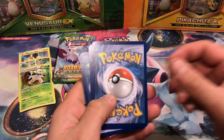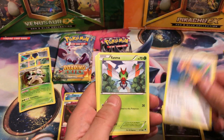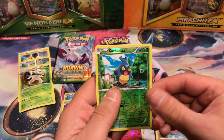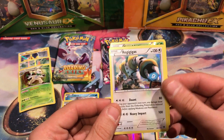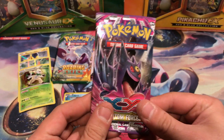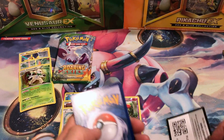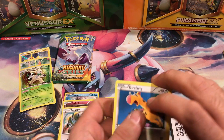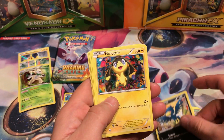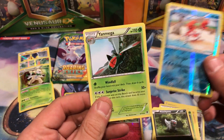Next up, Phantom Forces. I think last time we got so many EXs, I can't even remember how many, but it was pretty intense. If you haven't seen any of my other Target openings, feel free to check those out. And while you're on the page, a Holographic Regigigas appears. Feel free to subscribe and watch my other videos. So we have a Girafarig, Dimension Valley — damn it, I needed one of those so badly that I actually just went and bought one the other day. Liepard, Poochyena, Krabby, and Yanmega.